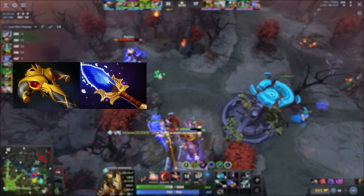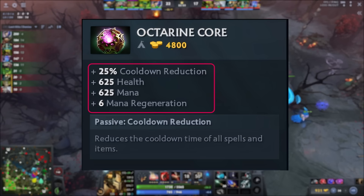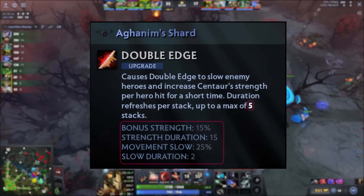After getting his BKB and Aghanims, Topson mostly opts for Octarine, Overwhelming Blink, and Shard. Octarine not only makes Centaur immensely tankier with plus 625 HP, but also gives 25% cooldown reduction, allowing Topson to constantly use Double Edge in fights and deal a lot of damage. It also makes the cooldown of Hitcherite go from 24 seconds to 18 seconds. All of Centaur's spells have pretty low cooldowns, and Octarine makes them even lower. Overwhelming Blink gives more strength, meaning more tankiness and more damage from Double Edge. Centaur's Shard allows Double Edge to slow targets and increases Centaur's strength by 15% per hero hit, up to 5 stacks — with Octarine it's very easy to accumulate these stacks and deal insane damage whilst being super tanky.